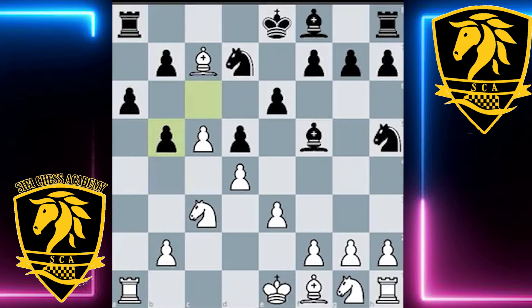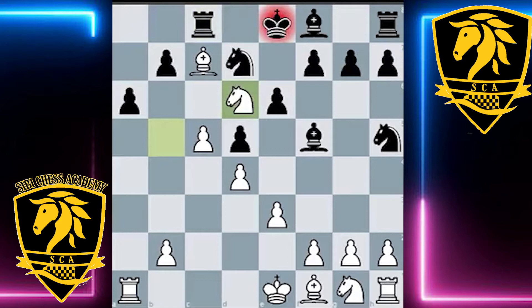Black took with the c-pawn and white recaptures with the knight — very important to recapture with the knight because white wants to target the weak square on d6, which is in full control of the white pieces, attacked by the pawn, the knight, and the bishop. White uses this square to make a nice positional trade. After rook to c8, white plays knight d6 check, forking the king and the rook, forcing bishop to take d6. After bishop takes d6, not only is white's bishop beautifully placed in the heart of black's position, but white also has the bishop pair — a really important advantage, as the bishop pair is incredibly strong, especially towards the later stages of the game.